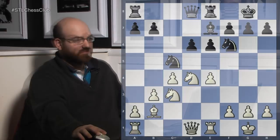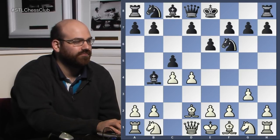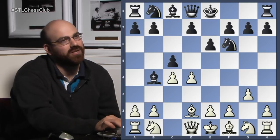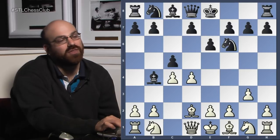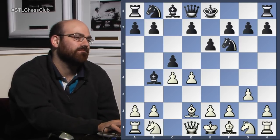So that was a kind of instructive example. Now this one — Hari Krishna was black, a very strong GM from India, against Maria Muzychuk. Gibraltar tends to get a lot of very strong female players; they offer good conditions. She's quite a nice GM herself. One of the things I like about Hari Krishna is that he tends to be fine playing systems that are not that common. He doesn't mind going off the beaten track. He tends to choose lines that are sort of sidelines which are a little trickier, and gets more interesting positions this way.